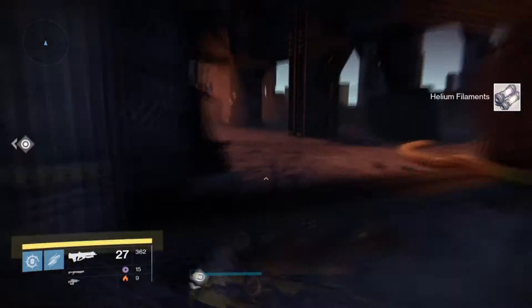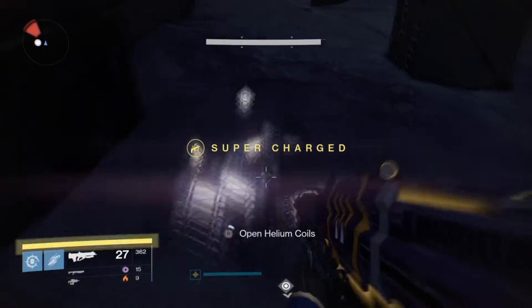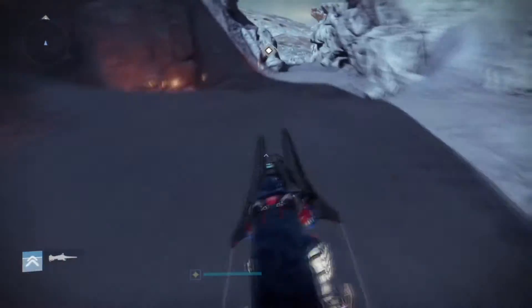You cannot farm filaments on the moon from chests — collecting them from chests will not give you solid and flares. The trick is to get lucky finding a spot where the helium coils spawn in between two zones. Patrol the area for a bit and get familiar with where they spawn. In the video you can see that two helium coils spawn right next to each other, very close to the zone Hellmouth.